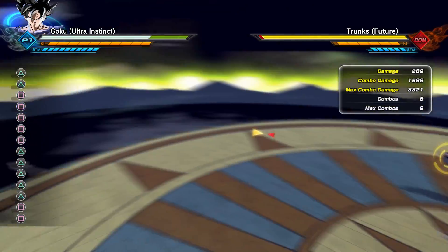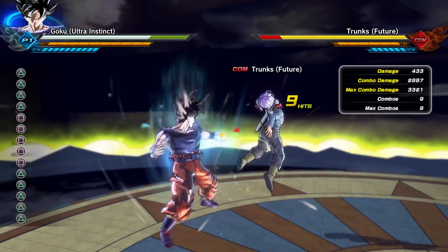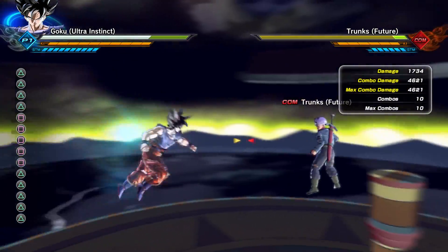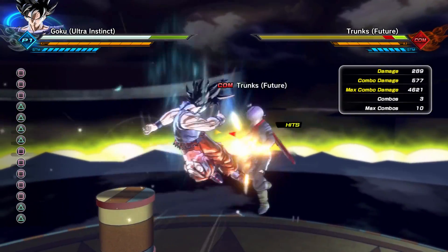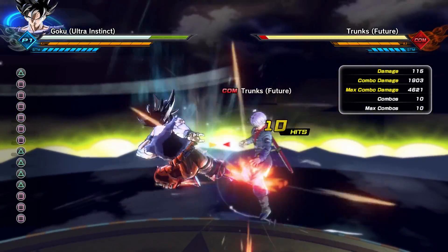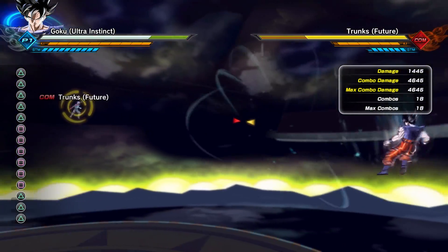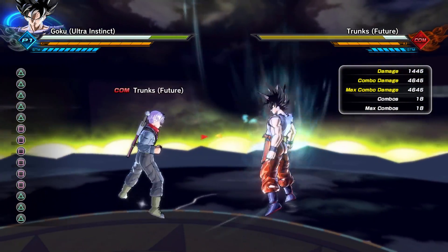The first combo is a five light, three heavy and it does a total of 4,621 damage. Now the second combo is a six light, five heavy doing a total of 4,645 damage.